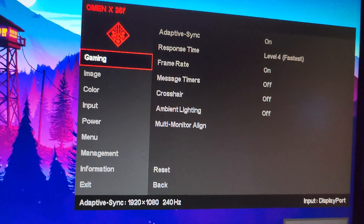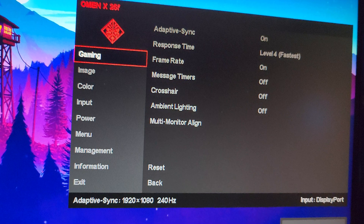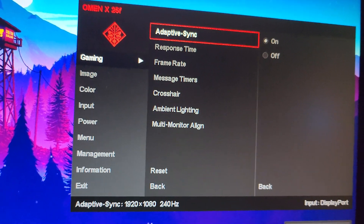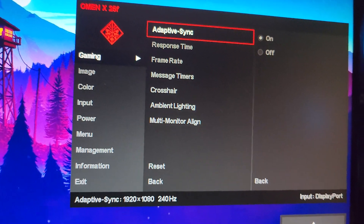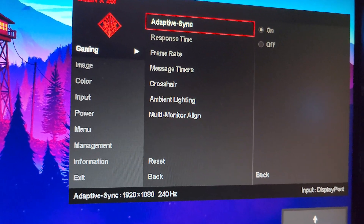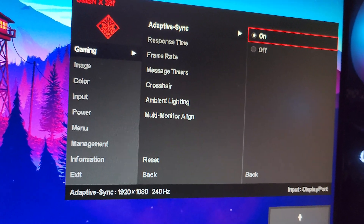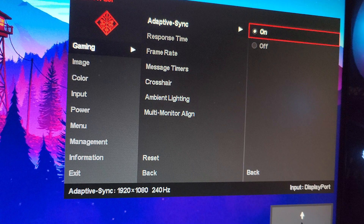Inside the Gaming tab you can find all the key settings. For Adaptive Sync: if you are a casual player, turn it on for smoothness while gaming. But if you are a competitive player playing games like Fortnite, Valorant, or CS, turn off VSync on your monitor — this will give you a lot of benefits.